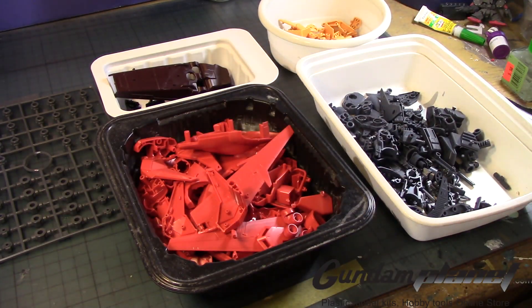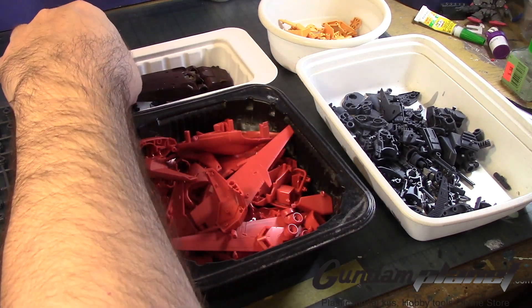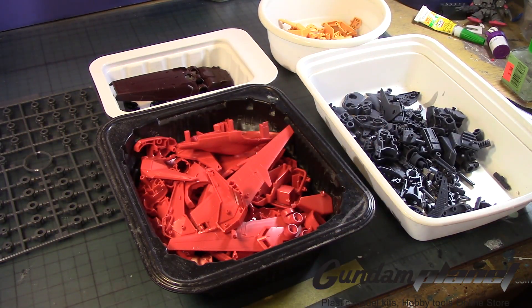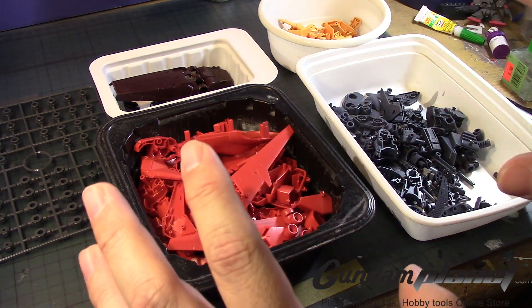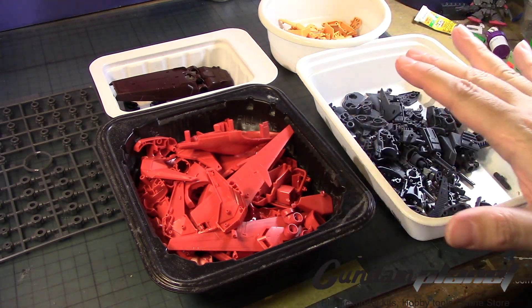All the parts are separated: orange, yellow, black, brown, and all the charcoal parts — or the light bluish-charcoal parts, you could say. While I was cutting these, I was looking at some of the parts and some of them may require a change-up in color, as I was talking about before.